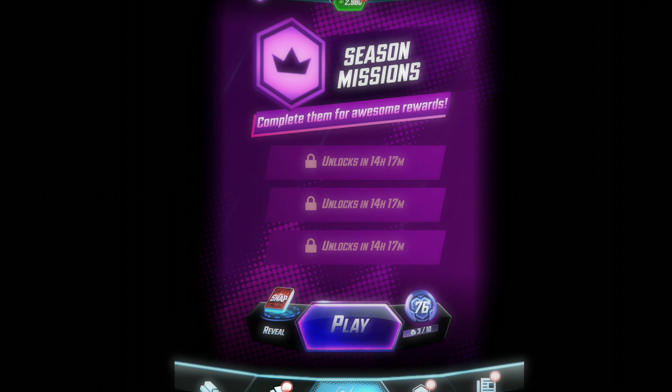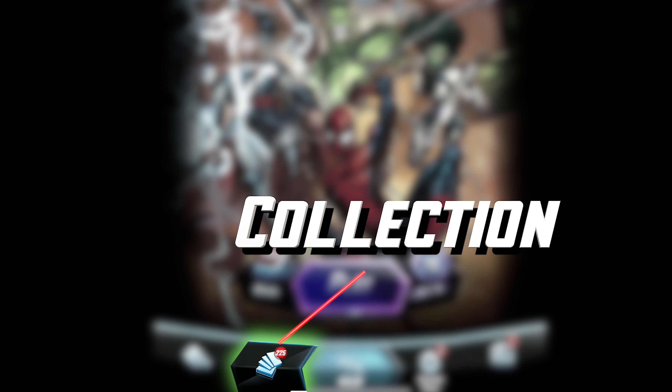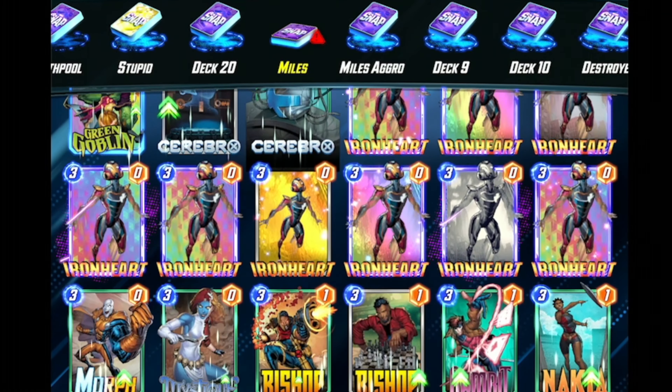Season missions will really boost your season pass, whereas daily and weekly missions are primarily for earning credits, which you will need to unlock new cards. The second tab from the bottom left of the screen is your collection. This will include your decks and all of the cards that you've unlocked.